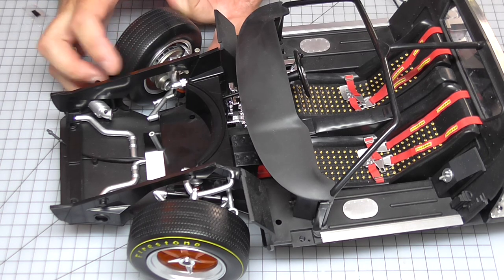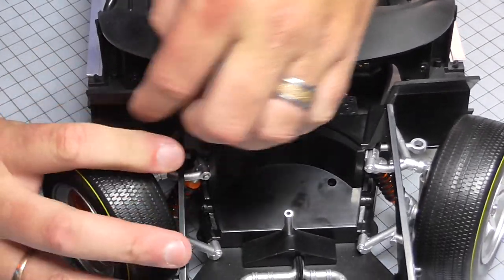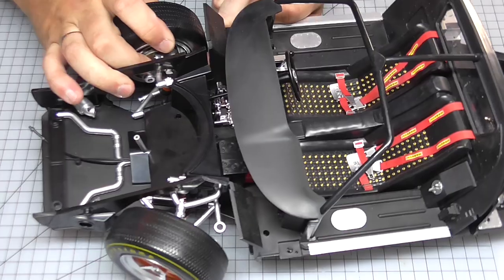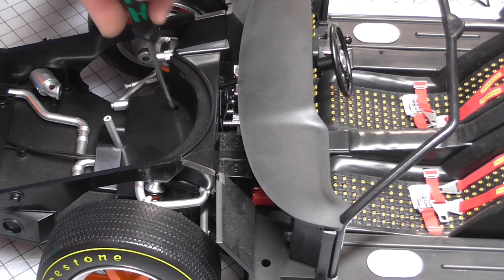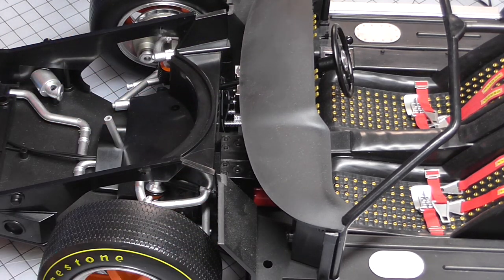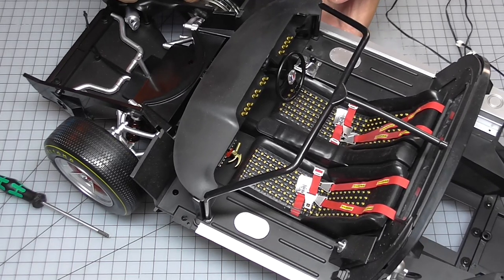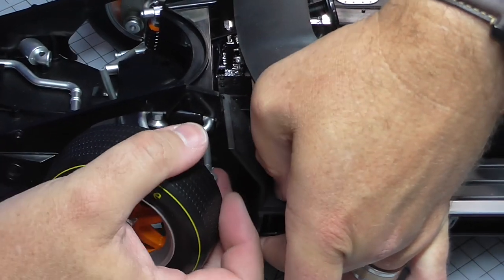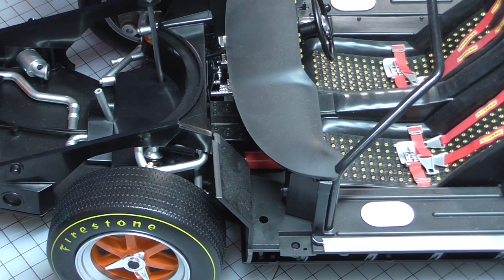Now for the steering — we've got steering linkages just here. I need to put them over the steering. Perhaps I should have done that before putting the car in, but I'm going to try and adjust it. I'll keep it loose just so I can put the rings, which are coming from either side of the steering, over the holes. This is going to be tricky — standby. There we go, that's one in; do the same on the other side. That's two in — now I can tighten it up.